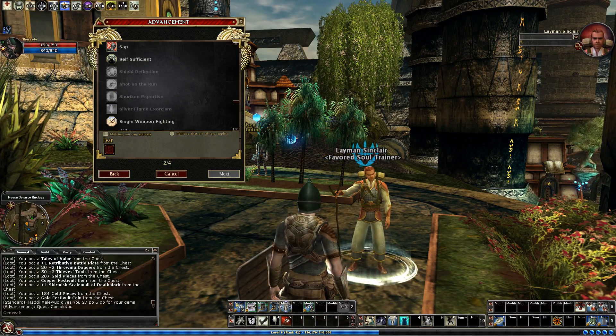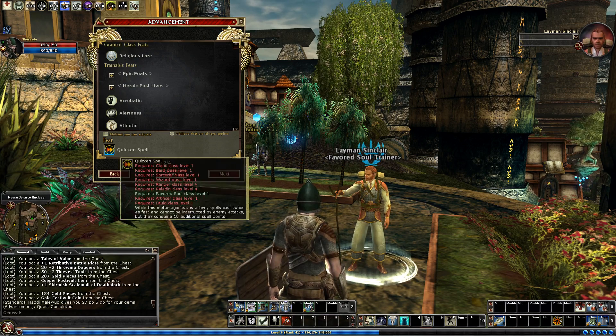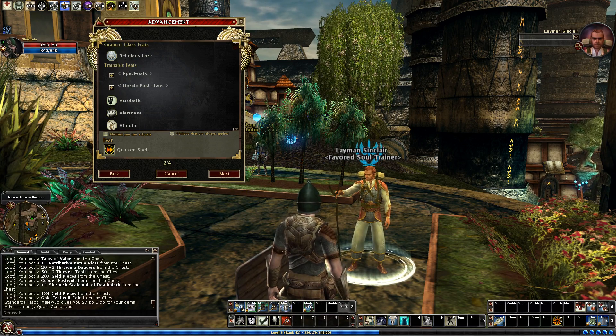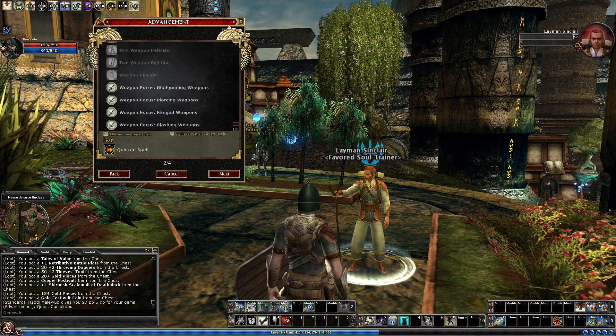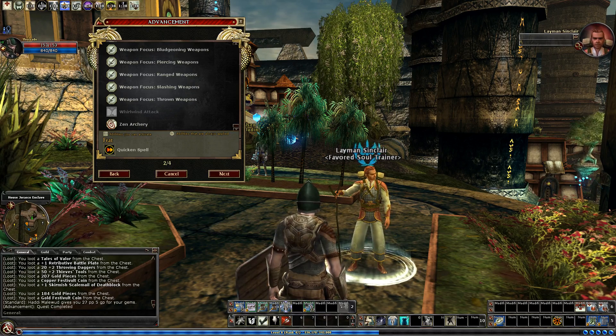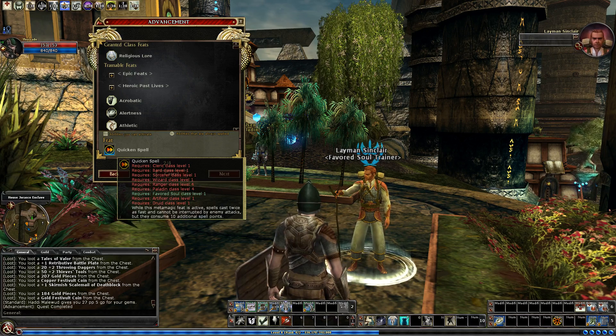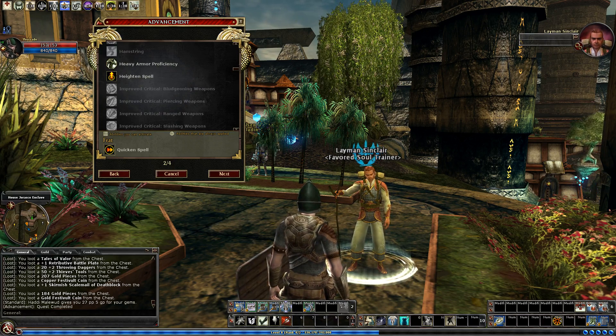I'm going to continue building up my spell metamagics by taking Quicken. This is not something I will use very heavily on this character, but I do want to be able to take the enhancement line that reduces the cost of heighten later on, and I need at least two other metamagics to unlock the enhancements. Quicken will also be useful for emergency self-healing — I don't have Paladin Lay on Hands, but Quicken healing spells are the next best thing.